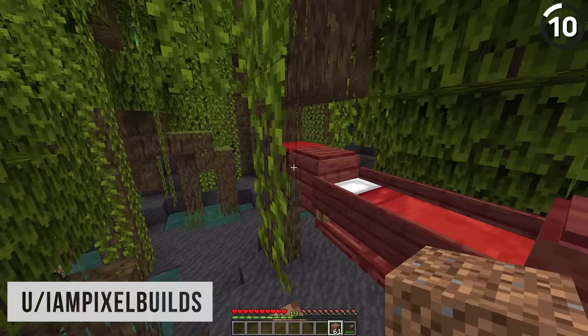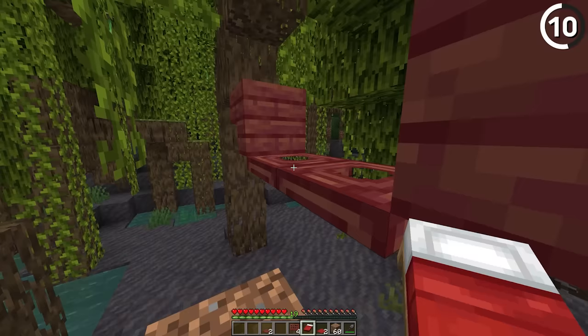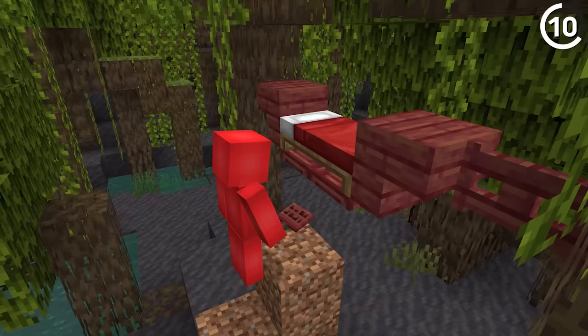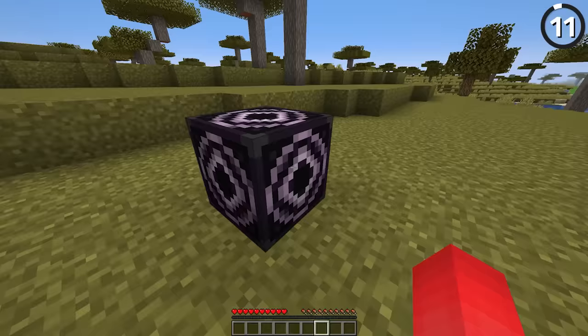Instead of placing your bed on the floor, place it in the sky. With this hammock design, we get the perfect thing for our new mangrove swamps, or really any place that has trees. Just put your bed on some trap doors, connect it using stairs, fence gates, and carpet, and the end result will be more than worth it for a good night's rest.